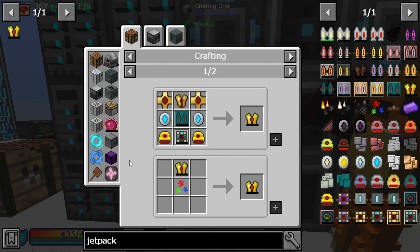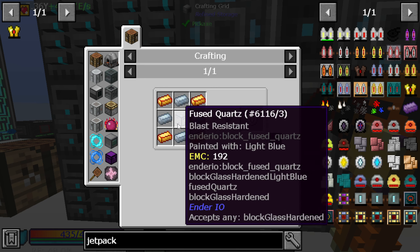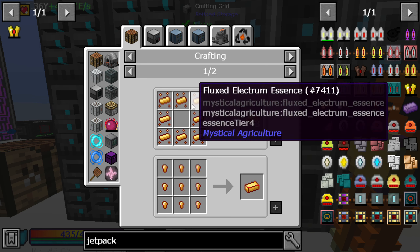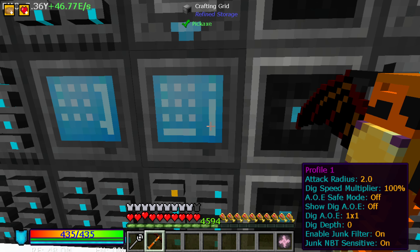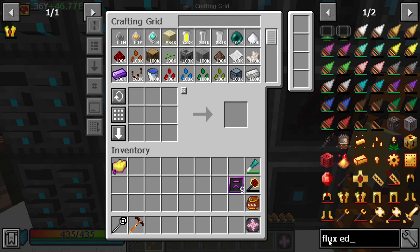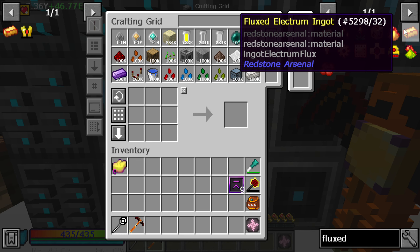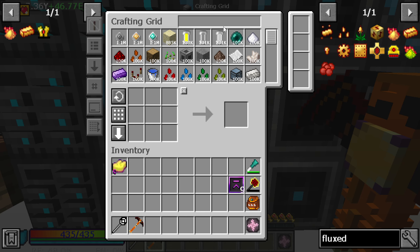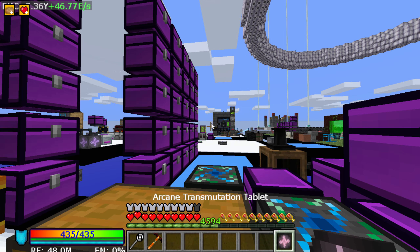This is the recipe we're going to be working on over the next probably two episodes - this one and the next one. We need this stuff which I think we can just craft by hand, but we need the fluxed electrum stuff. Fluxed electrum is actually an easy recipe - you just need some silver and some gold to be pulverized, and then we just need a bucket of lava and a bucket of liquid redstone.